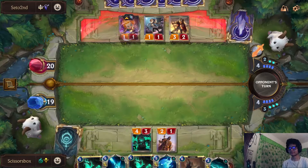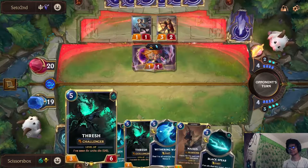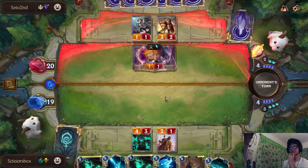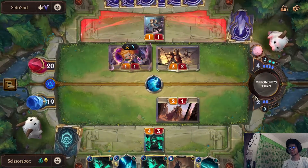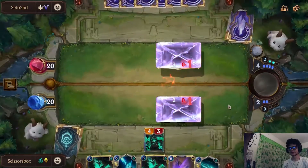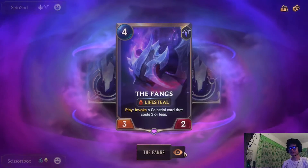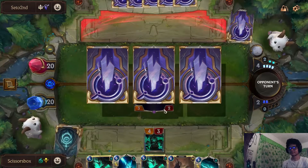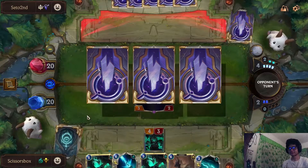I'm down to Whale here. I could save Whale for Thresh so he gets two deaths, but I think it's fine to do it now. I have nothing else to do with my mana this turn except Spear, and nothing really amazing to Spear here. There's a new card — oh no, it's Call the Mountain, I'm stupid. Yeah it was an Aphelios thing. We're probably just going to Thresh next round with Nasus at six.